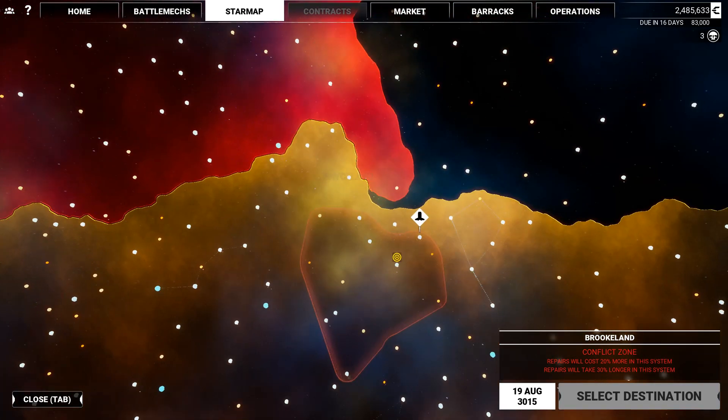Keep in mind that in the red area you have a penalty to repair cost and repair time. In the beginning that's not much, because your light mechs don't take that much damage before they're destroyed and are easily repaired. Later on it will be a lot more costly and time intensive when you have bigger machines that pack more armor, lose more armor, and the penalty will also be a lot higher. In the beginning you can do two missions in a row, but later you'll have to leave the area for repairs.